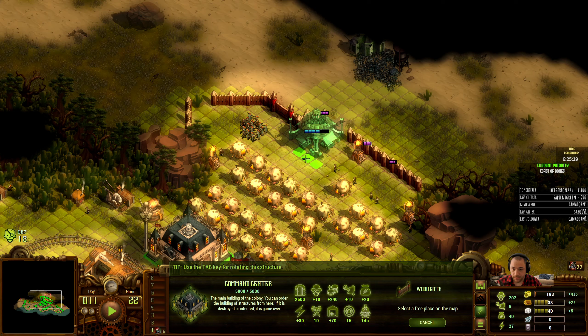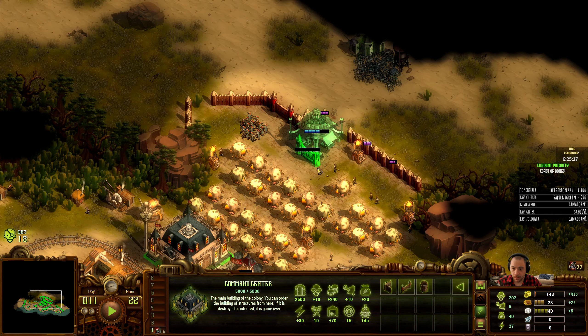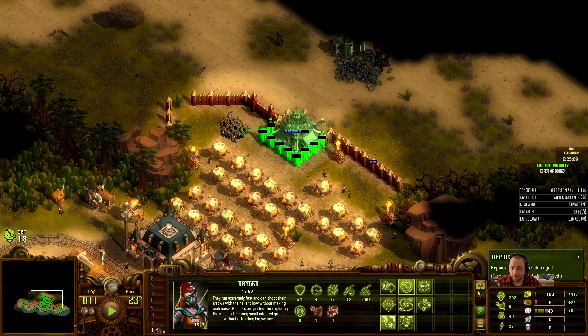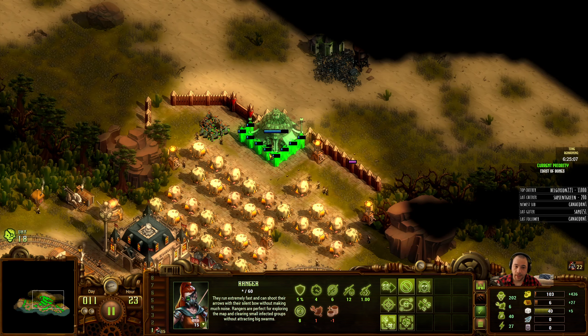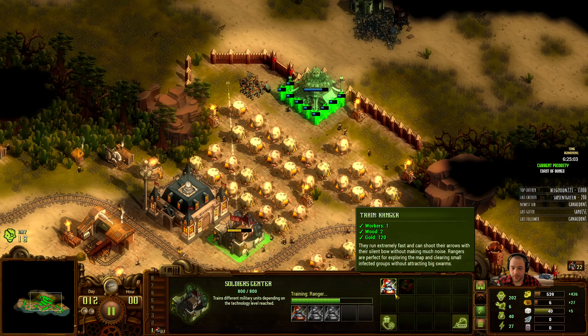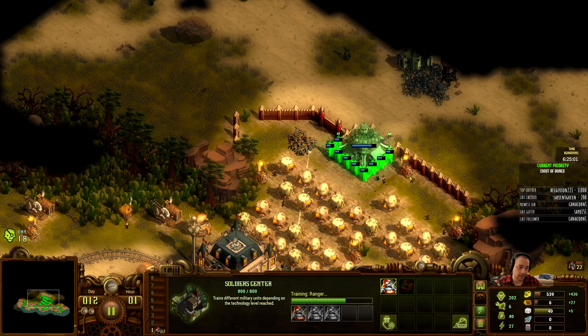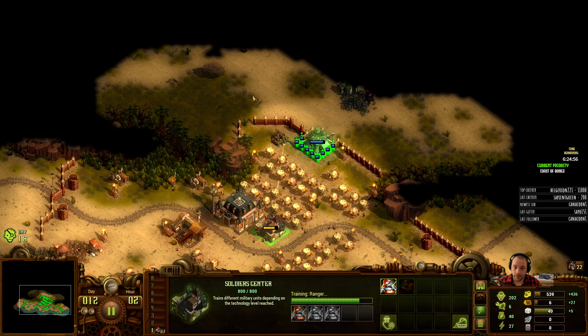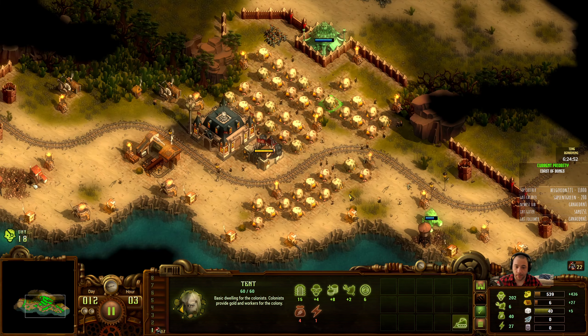Just to make sure this doesn't go wildly wrong, I am going to wall around that market. I want it there, but I don't want it to fall victim. And then as soon as I have that done, I will send in an intrusion force to try to get that bot. Once it's all clear, I can start branching out and building houses out there that are all fed by markets.